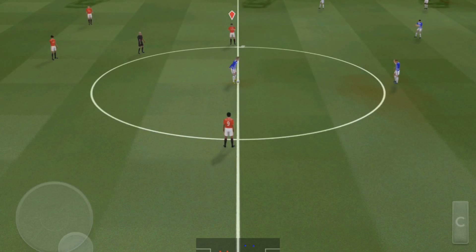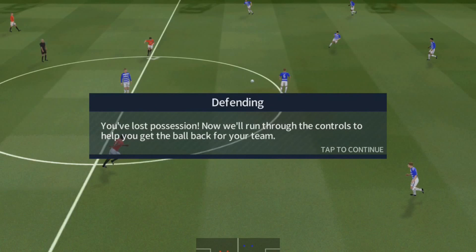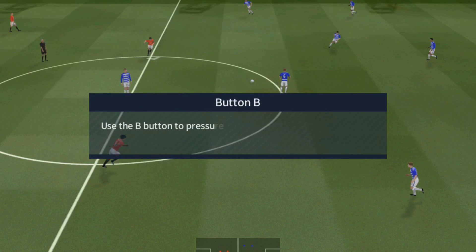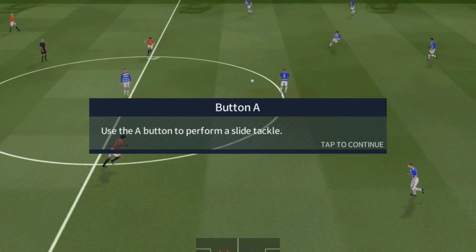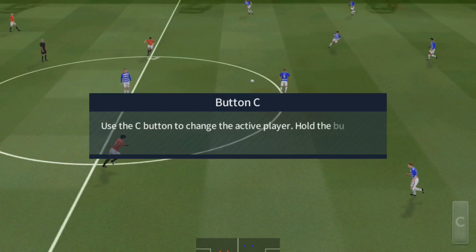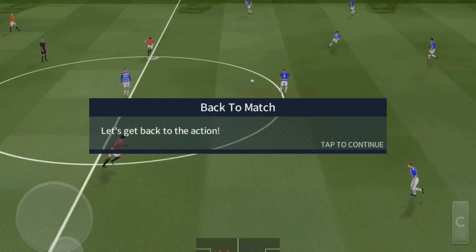Well that's been coming — he'll be pleased getting on the score sheet, but you've lost possession. Now we'll run through the controls to help you get the ball back for your team. Use the B button to pressure the ball and attempt to dispossess the opponent. Use the A button to perform a slide tackle. Use the C button to change the active player. Hold the button to charge the goalkeeper towards the ball.